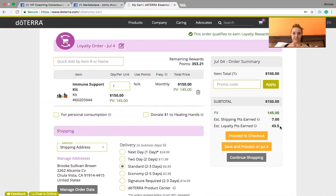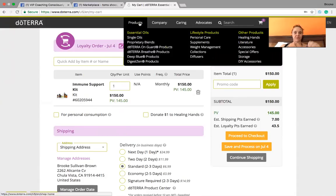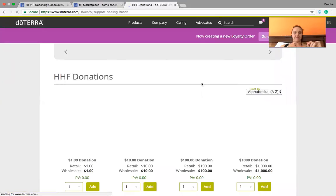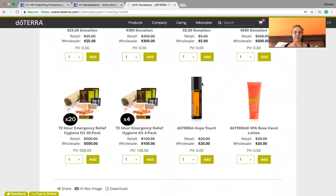So 30% of 145 is $43.50, and that $43.50 is going to be added back to my account in what I call doTERRA dollars. You can see up here that I have $353.21 in doTERRA dollars that I can spend on just about anything. There are a few things that don't have product value points, and those are products with the Healing Hands Foundation — that's to make sure all donations go back to Healing Hands. For example, the Hope Touch is $20, and that $20 goes back to the Healing Hands Foundation, which is why doTERRA doesn't give any product value points back to your account for those.